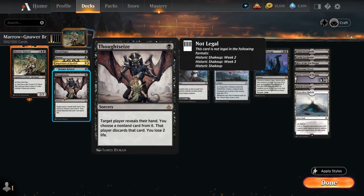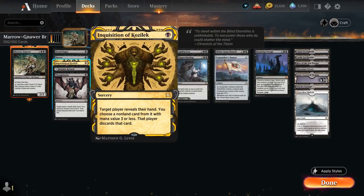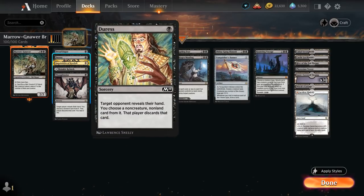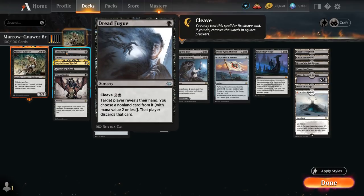Thoughtseize can take any non-land card at the cost of 2 life. Inquisition can take non-land cards with mana value 3 or less. Duress can take any non-creature non-land card. And Dreadfugue can take a card with mana value 2 or less that's not land, but can also be cast with Cleave, in which case we can take any non-land card.